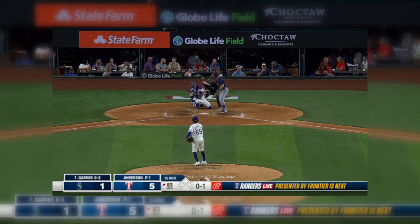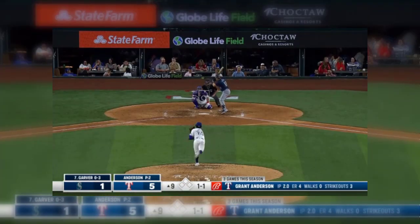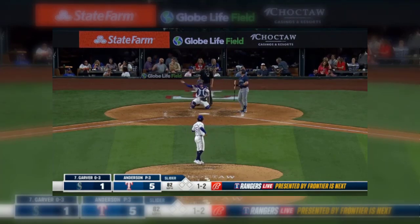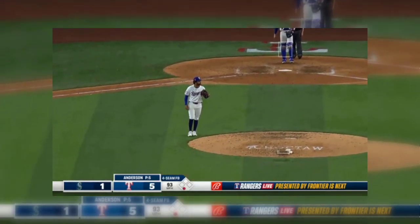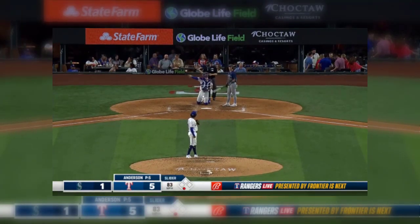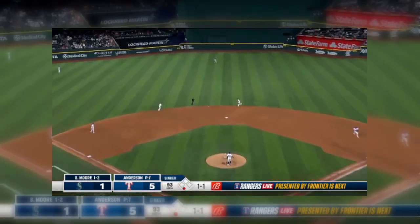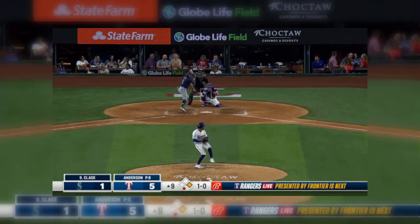Into the ninth inning — pitched to Garver, a little bit off the plate, 1-1. Mitch Garver. Anderson 1-2 and that one is pulled down the third base side foul. Swing and a miss — he strikes out, one away in the ninth inning. Dylan Moore here and he takes strike one. Anderson fires that one wide. The lineup struck out and this one is hit for Dylan Moore.